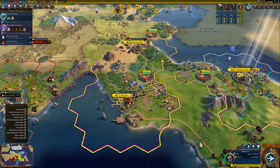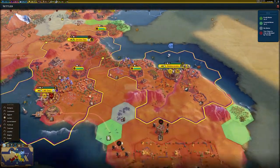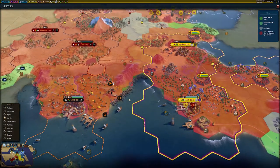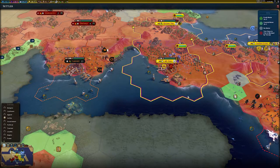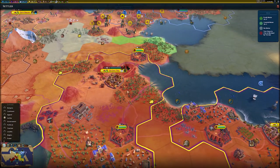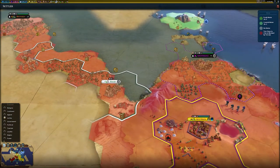If you go to map lenses and hit the settler lens, you can get an idea for which areas are exposed to fresh water and where you can settle. Fresh water is the first housing mechanic you're probably going to encounter in your game. Fresh water provides more housing than anything else early on, so you want to settle a city near a river.